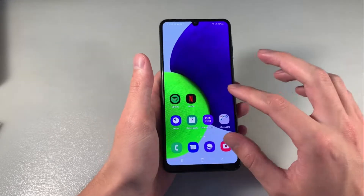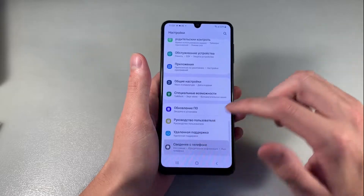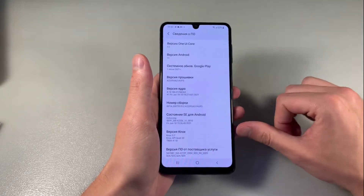AMOLED display, HD resolution, 90Hz. Open settings, about phone, about system information. 1E Core 3.1, Android 11, NOX 3.7.